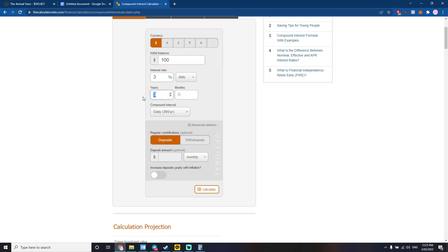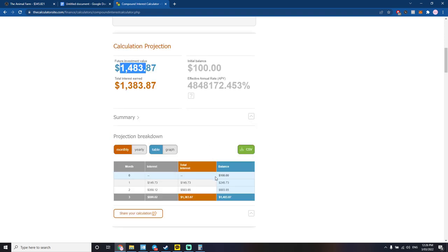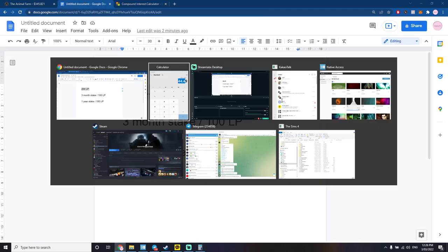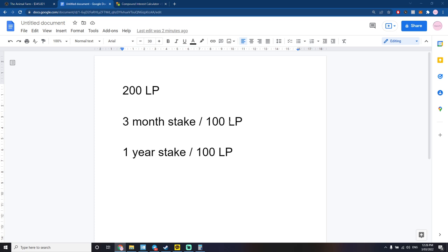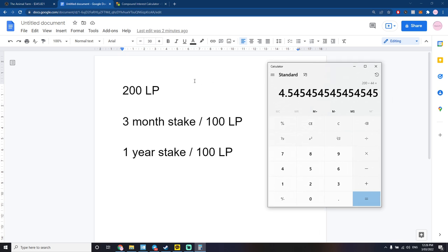If I have 100 LP tokens earning three percent a day for three months compounding daily, at the end of the three months I'll have 1,483 LP tokens. 1,483 times three percent equals 44 LP every day. I want to get 200 back, so 200 divided by 44 is 4.5 days. So once the stake is unlocked it should take me about four and a half to five days to get my 200 LP back — roughly a week accounting for deposit and withdrawal fees.